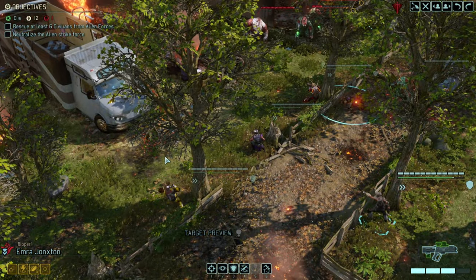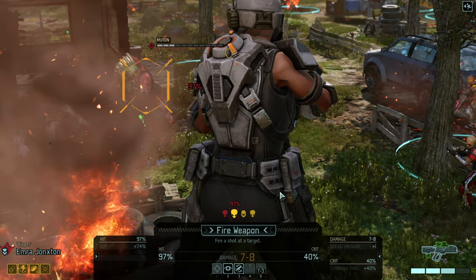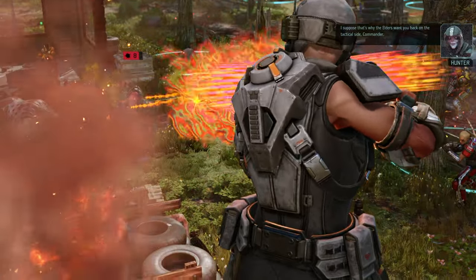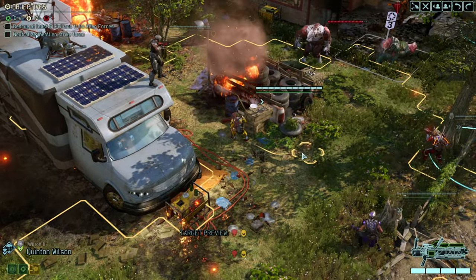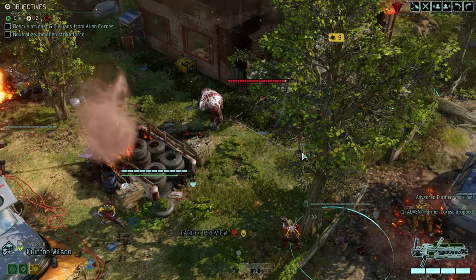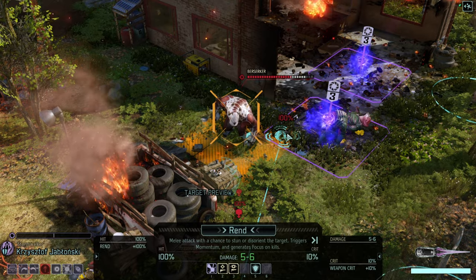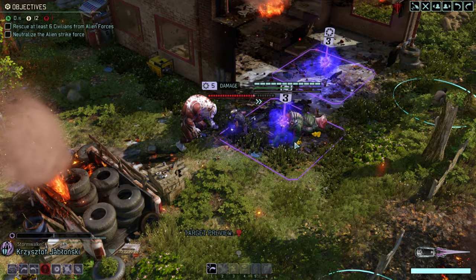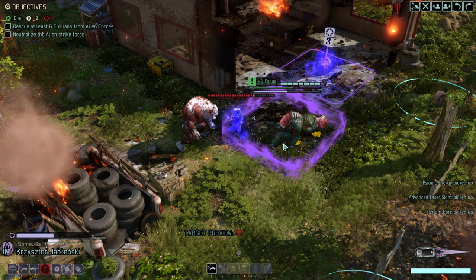Taking high ground over here. One mutant down — I suppose that's why the Elders. Another mutant down. Good, double shot. That takes care of the other guy. Okay, and we are going to move in.